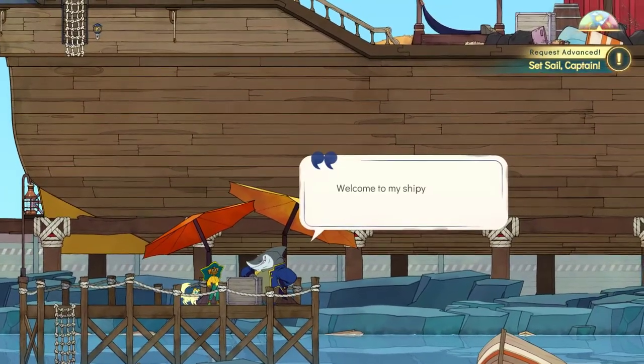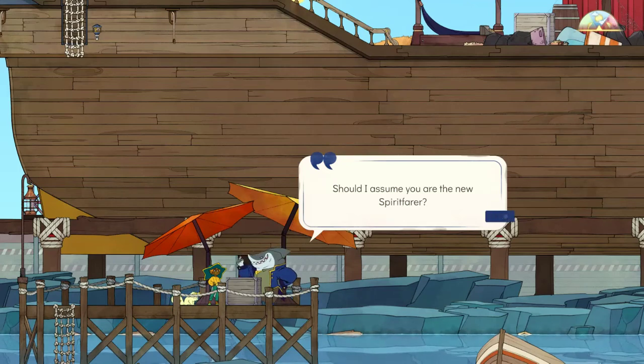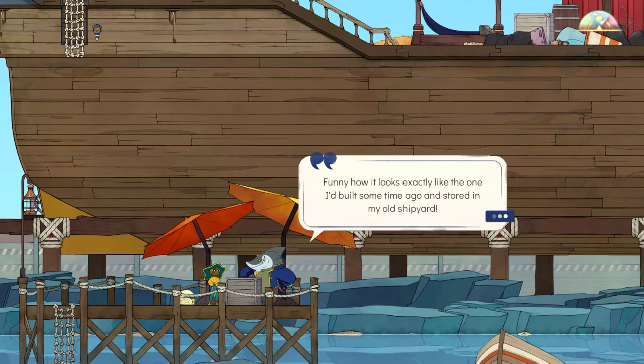Over here, young lassie. Welcome to my ship, my yard, young traveler. He and my price is our customer's best friend. I'm Albert. Been in the business of shipbuilding for ages. Should I assume you are the new spiritfarer? Well, of course you are. You have been able to start this ship and bring it here after all. Gwen was right to point you towards my humble enterprise. Let me see what you have here — nice little dinghy. Funny how it looks exactly like the one I built some time ago!